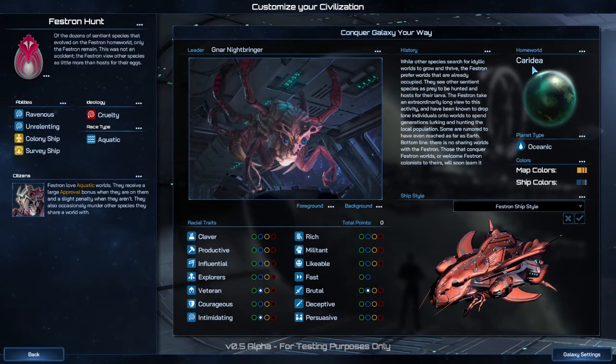You can change the colors, the type of planet, the name of your planet. You can even adjust the foreground and the background for your picture, the name of your leader. So right now the custom race technically isn't available, but in actuality you can still change everything and basically build your own thing from scratch. But for right now I'm going to keep it exactly the way they made it.